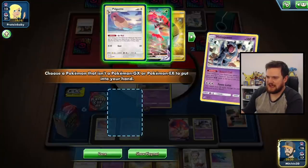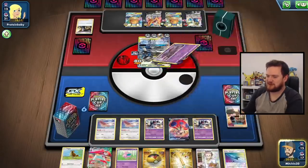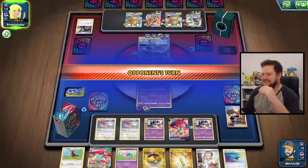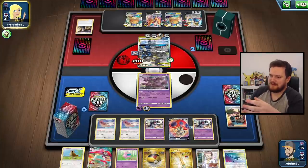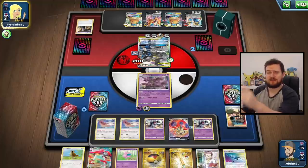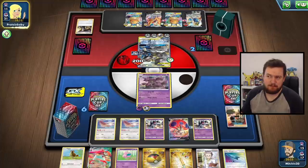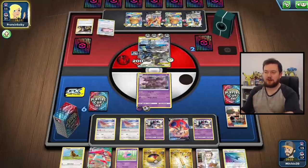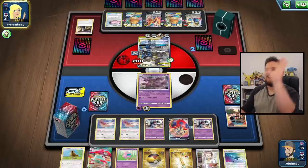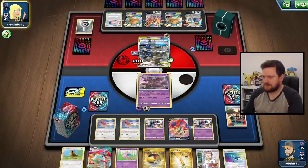We'll retreat into Nidoking and then grab the Orbeetle VMAX with our second Nidoqueen, and we'll King's Drum — this will deal 120 damage. That means next turn we can knock out this Lucario Melmetal with something. If our Orbeetle survives, we have the ping onto the Zacian to knock that out. But I am concerned because a Boss wins the game — we need to use the Orbeetle VMAX to get the knockouts, but if they play Boss the game is just over. Regardless, I got Nidoqueen and Nidoking out at the same time, Nidoking was attacking — as far as I'm concerned, this is a perfect video.